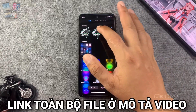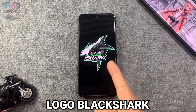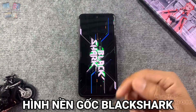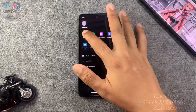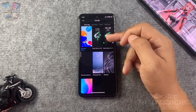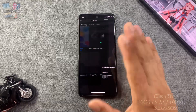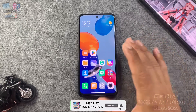Các bạn có thể thấy link tải trong phần mô tả video. Đây là file logo của Black Shark và file hình ảnh của Black Shark, cả 2 file đều có trong phần mô tả.